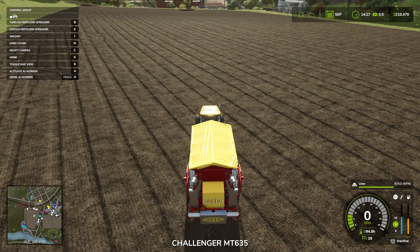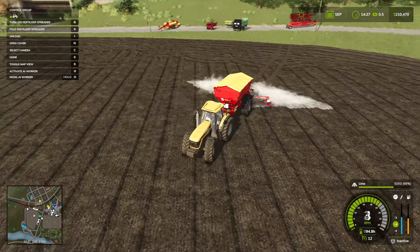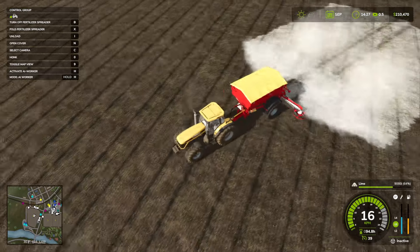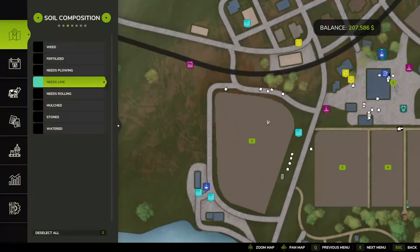Let's get inside. We're going to unfold the Fertilizer Spreader with X, and then turn it on with B. It's a nice easy one and you can see exactly where you're spreading it. Let's check the map — you can see that section doesn't need lime anymore. Let's do the whole field. The whole place is limed — you know when you don't see any more of that light blue.